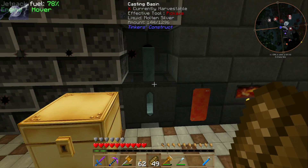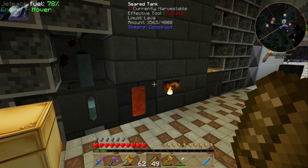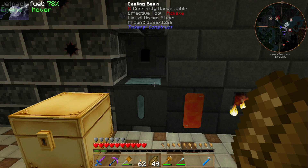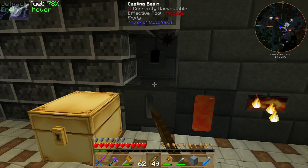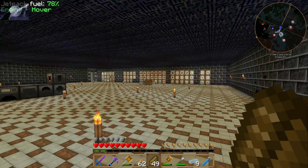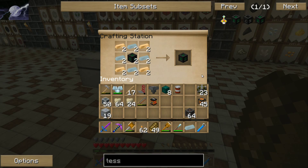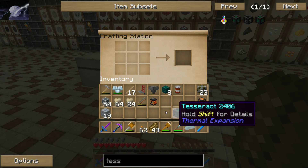Just pour out one block for now. There we go — nine silver. Jump over here, shift click, and boom — two tesseracts. Sweet.